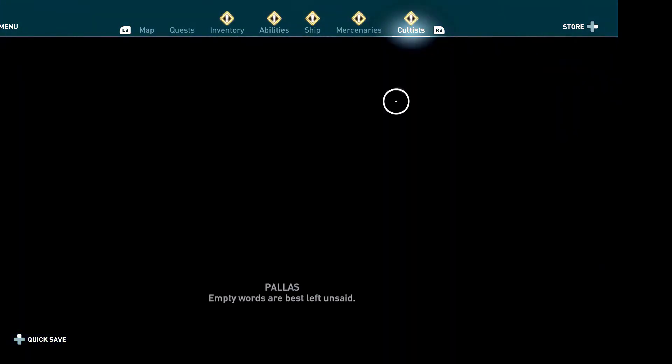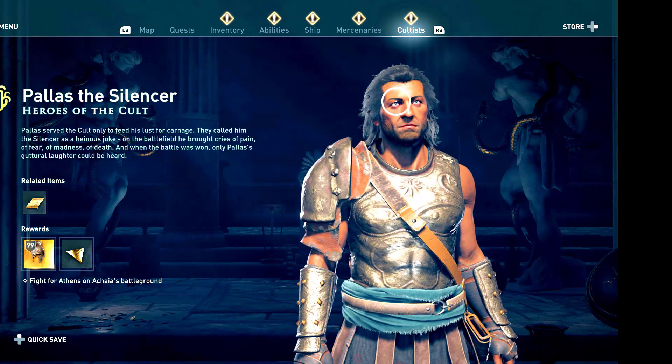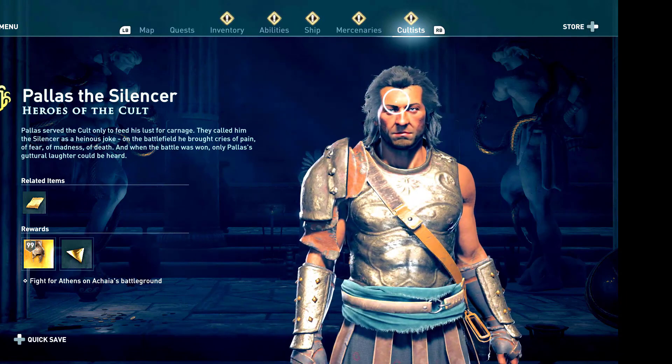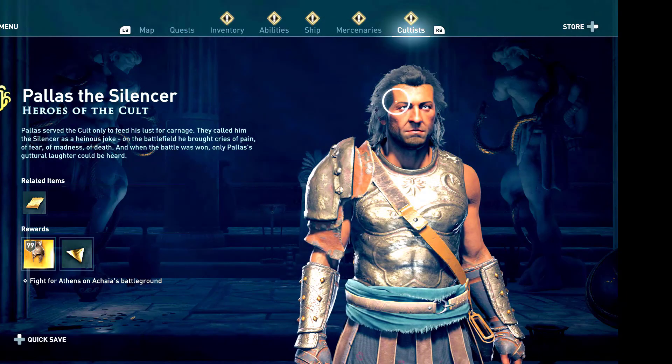Once you have got your clue, head to the cultist menu and you will be able to unveil the character. Hope this video helps you find this character. Thank you all and don't forget to subscribe to my channel.